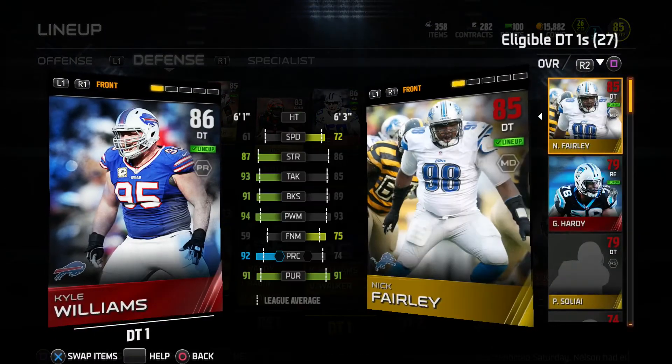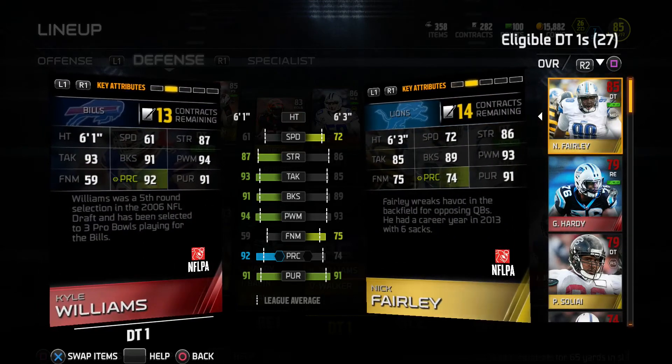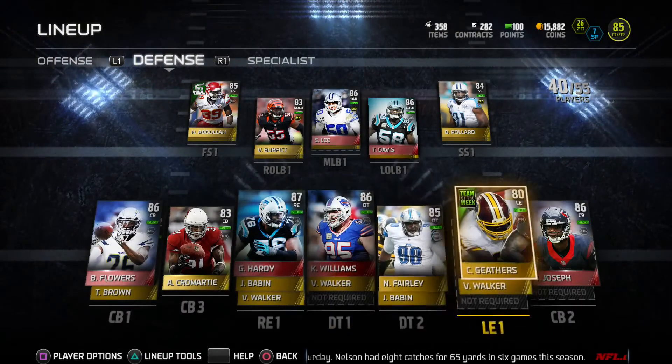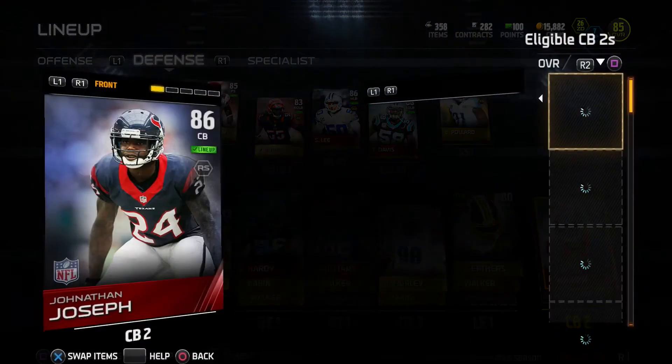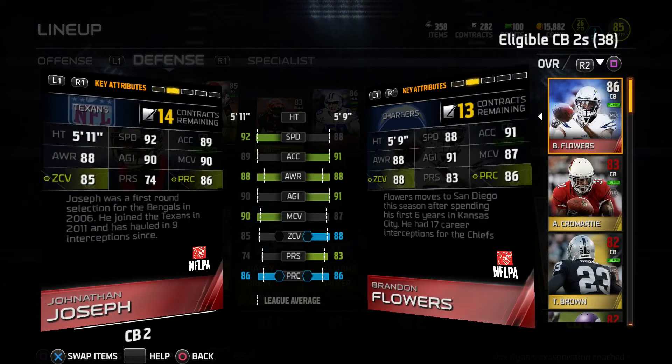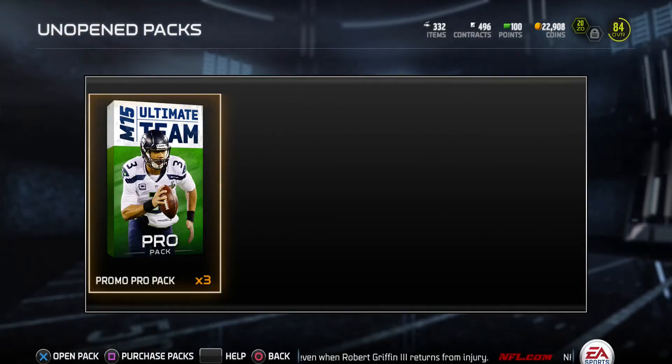Moving on — Kyle Williams, my bad, that was another addition that I did make and I never showed him. Nice card overall, defensive tackle — he is hopefully going to make some presence on our D-line. And Jonathan Joseph is another card that I did pull. My two cornerbacks are Brandon Flowers and Jonathan Joseph.